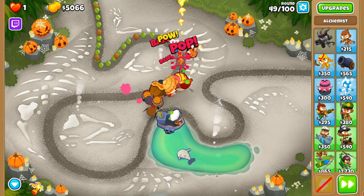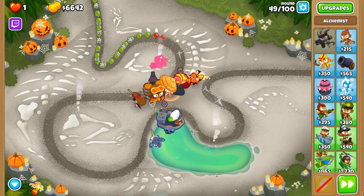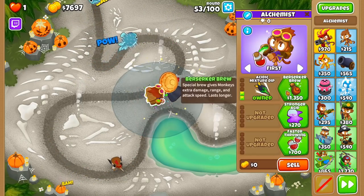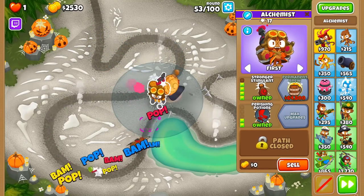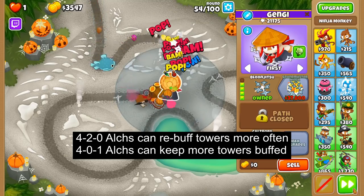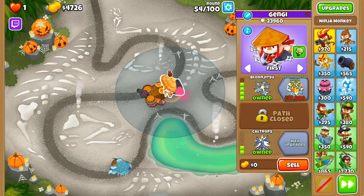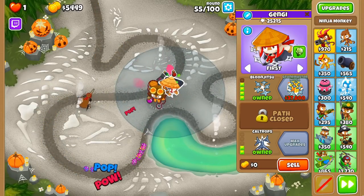Stronger Stimulant synergizes well with the same monkeys, but it is now viable for buffing even higher tier towers like the Tack Stone or Grandmaster Ninjas, though it won't have 100% uptime on these. This is where cross pathing comes into play. A 4-2-0 Alchemist increases buff duration to 13 seconds or 55 attacks. A 4-0-1 allows it to throw the stronger stim buff more often. If the Alchemist is only buffing one or two monkeys, go 4-2-0; if buffing three or more, go 4-0-1.